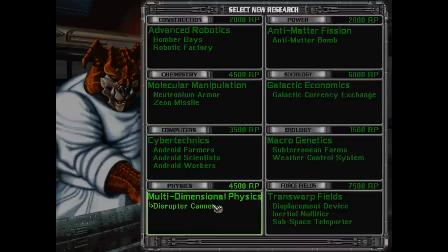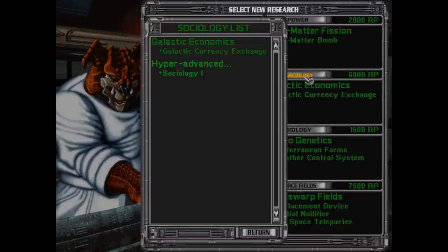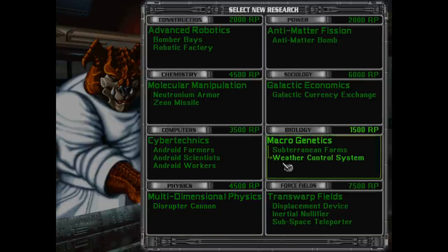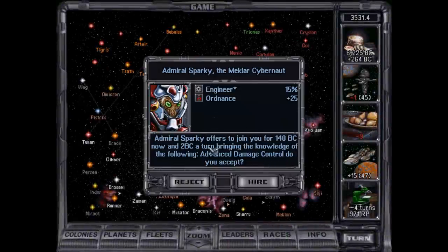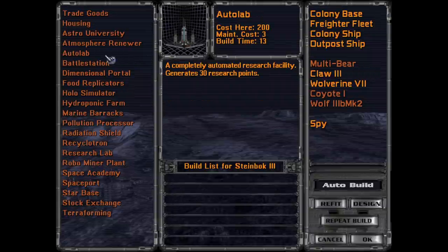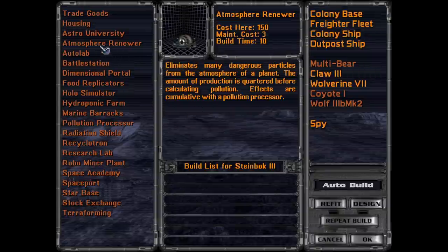Plasma tech done. Do I just grab the Disruptor Cannon and start planning that way? Actually, I think what we're going to do is we're going to work our way up Robotics for a tick. Or do I want to go down Sociology? We're in Biology — we can get our Genetic Modification stuff or Heightened Intelligence. Let's do that — we're going to get the Weather Control System in case we turn out to need a bunch of food. Sparky's really good if you don't already have Advanced Damage Control, but we do. By the way, you can hire them and then immediately get rid of them if you're just doing it for the tech — I'm pretty sure you get it immediately.